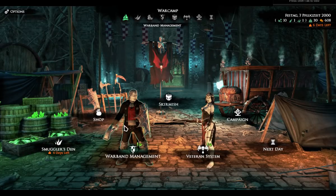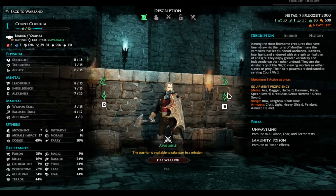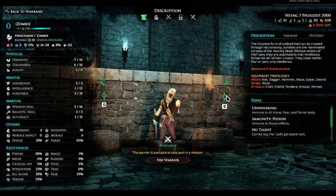My warband are vampires, and I've got several different characters here, including my Count Chocula and one of my zombies. As you can see, he is missing an arm, and that's because in this game any wounds that you get from dying or being knocked out can be permanently fixed to your character.